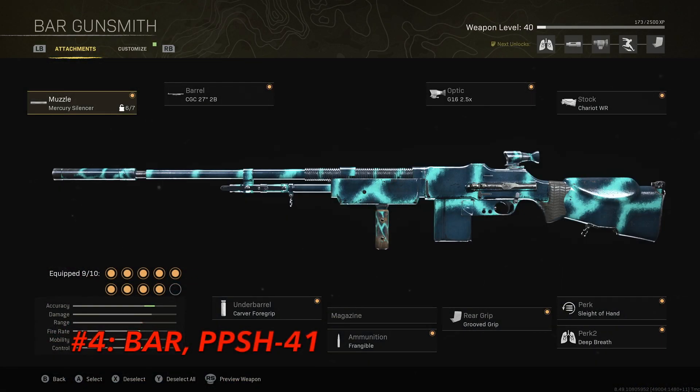Starting with the BAR — I honestly think this weapon is extremely good. The only problem is its very slow fire rate, but the bullet damage makes up for it since it only takes a few bullets to down your opponent. The TTK is even quicker if you're hitting the head or upper torso. On top of that, this thing has virtually no recoil. Here's what you want to use: the Mercury Silencer, the 272B barrel, the Carver Foregrip, no mag change, Frangible, Grooved Grip, the G16 2.5 optic, the Chariot WR stock, Sleight of Hand, and Deep Breath.